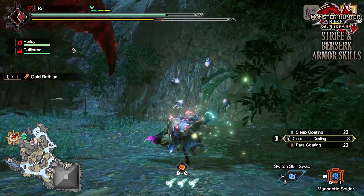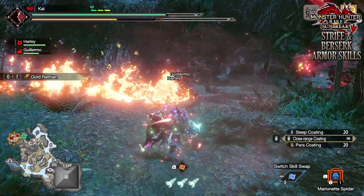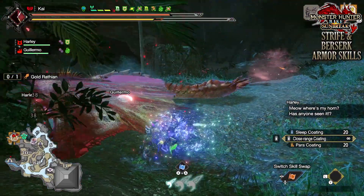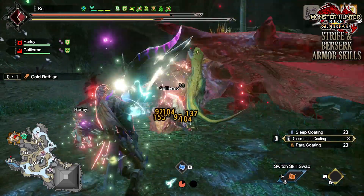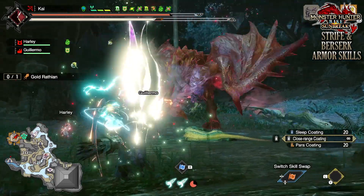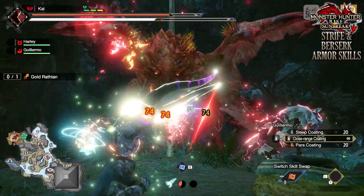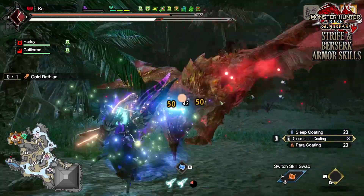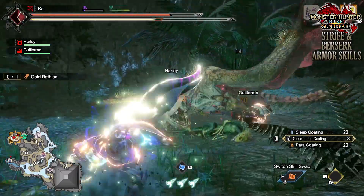Whilst Berserk does provide a unique mechanic that is quite good when it comes to survival, it isn't without risks. That times 4 health drain for taking a massive hit from a monster can potentially cause you to faint, especially if you get stunned in the process. There are ways around this — you can pair it with different skills that help increase or recover your health. For example, using a gourmet fish will help health recovery. You can also use Dango Super Recovery, which helps increase health when a monster isn't paying attention to you. Recovery Up may be worth considering as well, as it increases how much health you get back through healing mechanics. The Kushala Blessing at level 3 also helps recover health, but only applies to the green portion. Skills like Blood Rite, which gets health back when attacking broken monster body parts, are also effective.